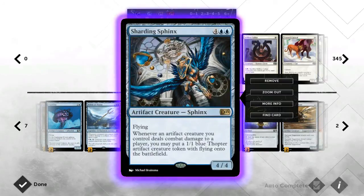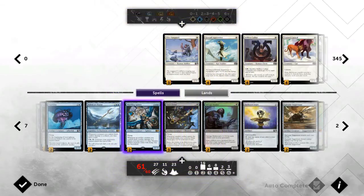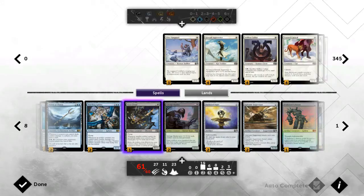Our blue bomb is Sharding Sphinx. He's a flying 4/4 body, which is pretty good, but every time you deal combat damage you get a free artifact token that hits the field, makes other creatures bigger, and can attack the very next turn. It's an exponential effect that can get really out of hand. Your opponent cannot allow this guy to stay on the field — they need to remove it immediately. And of course you can play him far cheaper with Sculptors.